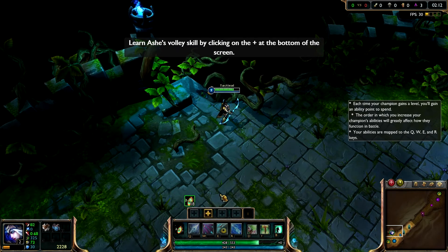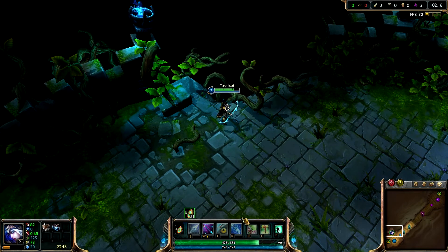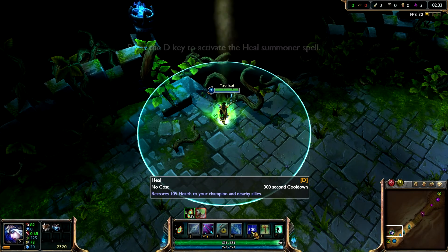Spend your first ability point on Volley by clicking on it. Your Champion is wounded from the previous encounter. As a Summoner, you possess two spells that you can use in the Fields of Justice. For this fight, one of those spells is Heal.